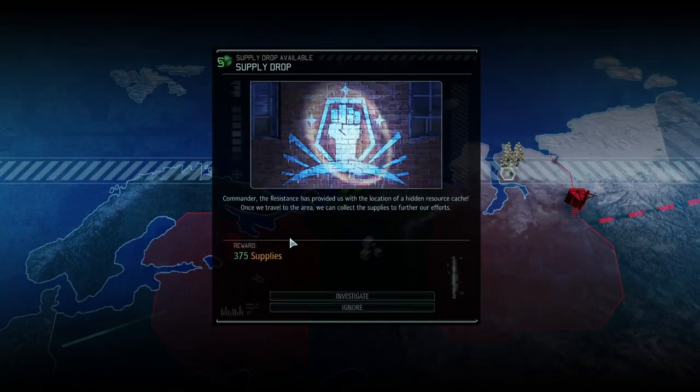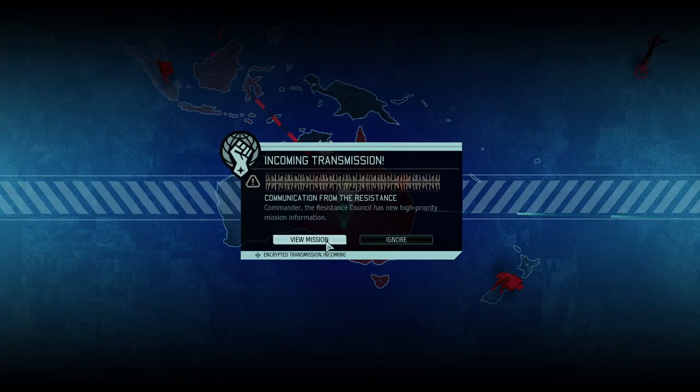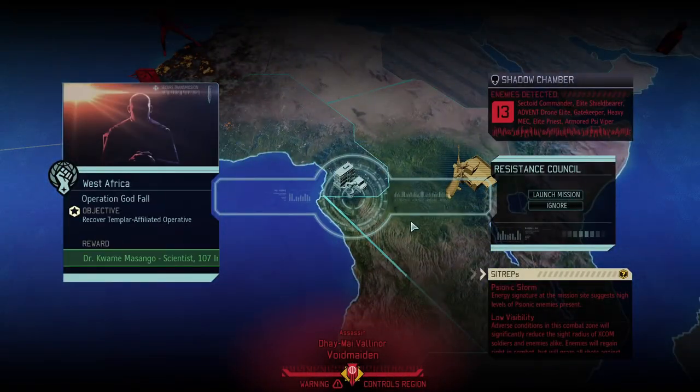We have sabotaged a bit there. We have our supply drop — we're still gonna make contact. Operation Godfall: recover Templar affiliated operative, scientist and 107 intel. That's very nice. High levels of psionic enemies — low visibility.